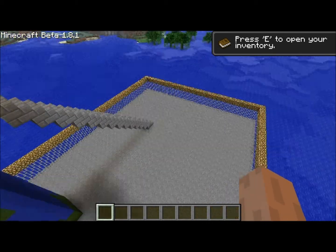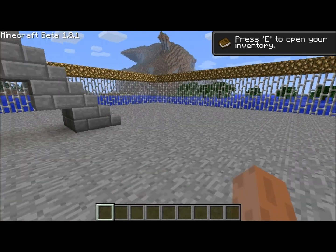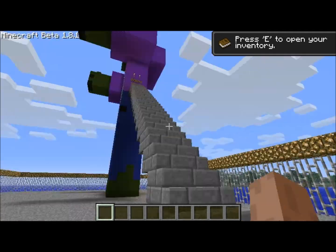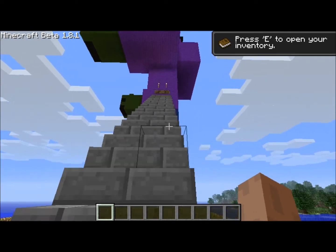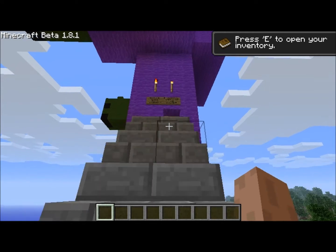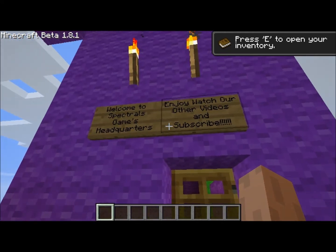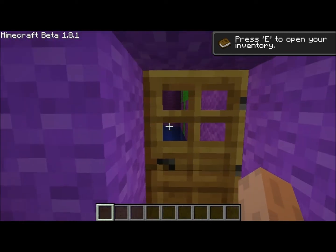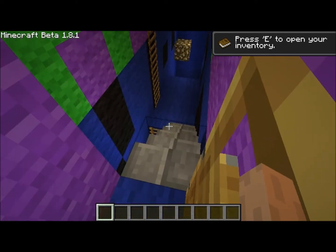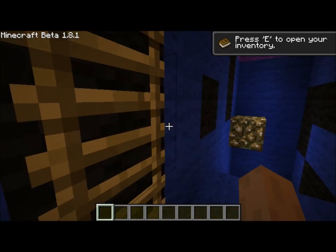I'm going to fly on down here and give y'all the grand tour. It was built at the hoodie, so it's going into the side of the hoodie. We got some signs up here — it says 'Welcome to Spectral Games headquarters, enjoy our other videos and subscribe.' All right, let's get on down in here.